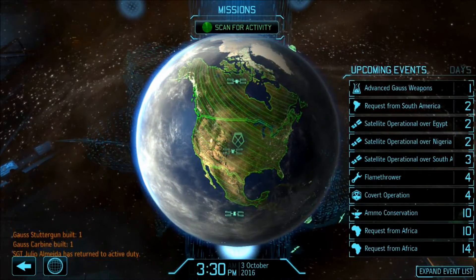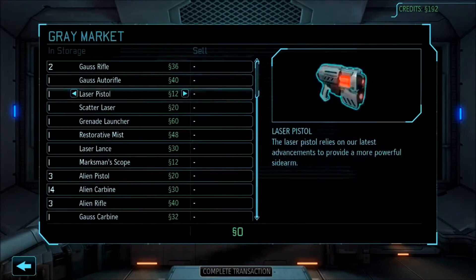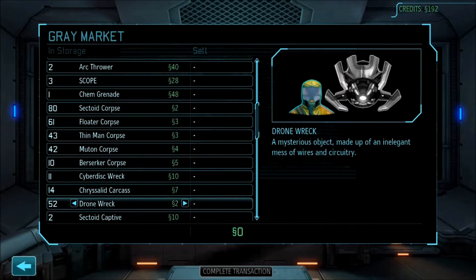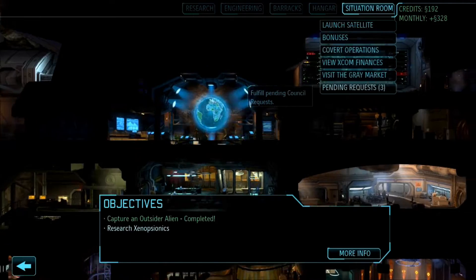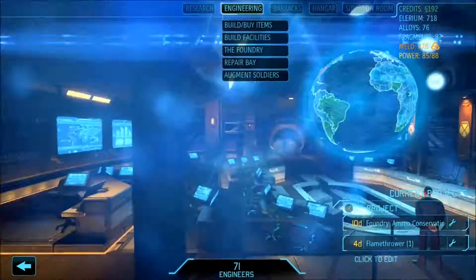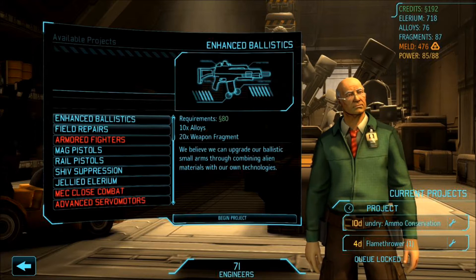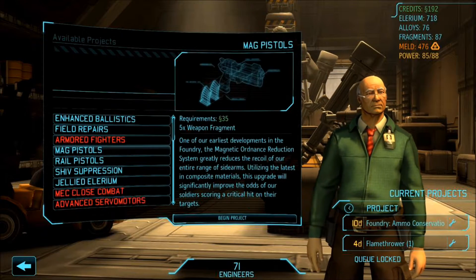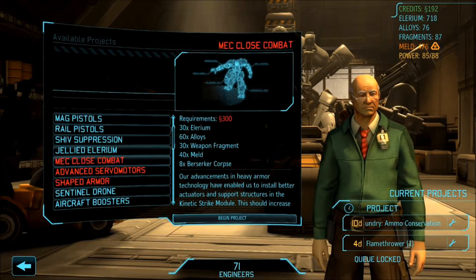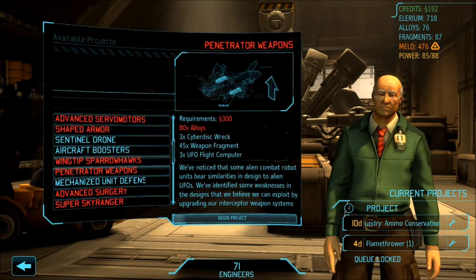We'll pass on that right now. I mean, that is ten berserker corpses. That's basically double the money we could get for them. We are going to be fighting lots of berserkers anyway. Anything here that we want that takes berserker corpses? No. Close combat — don't really care about that one though.